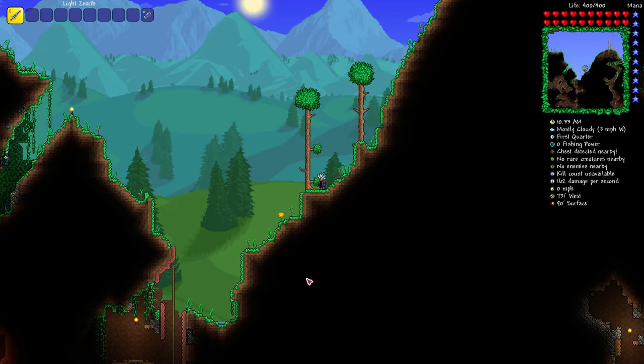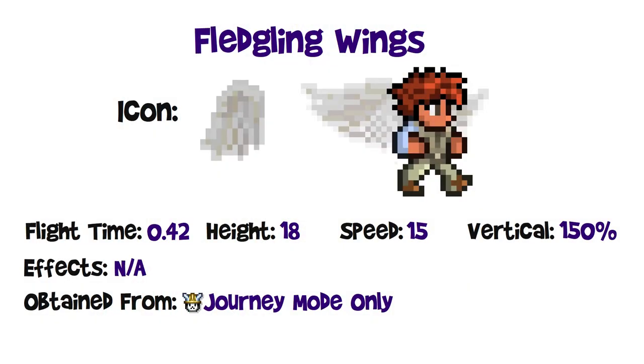First, let's talk about the new fledgling wings. These are available in journey mode only — the only ones ever available very early in the game. They're very limited, intended only to help new players navigate more easily and avoid fall damage. They are automatically given to and equipped for new journey mode characters only. They have very low stats: 0.42 flight time, 18 block flying height, 15 miles per hour maximum horizontal speed, and a 150% vertical speed multiplier.